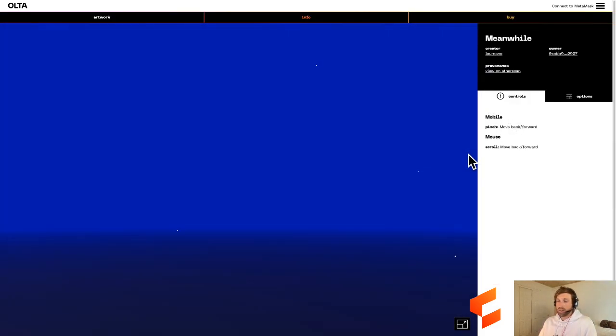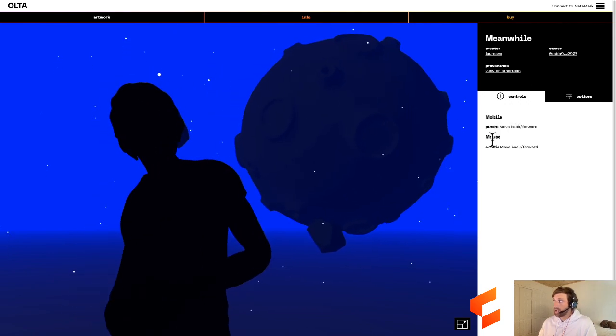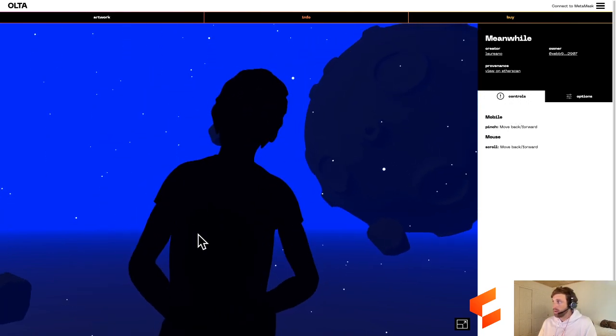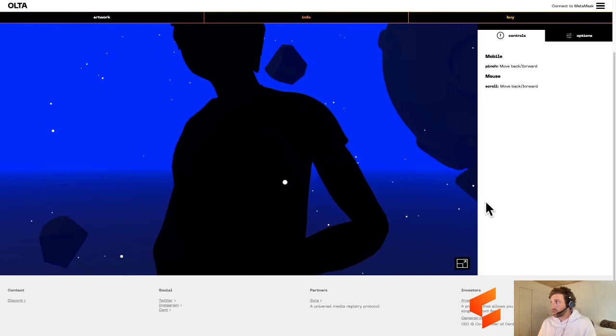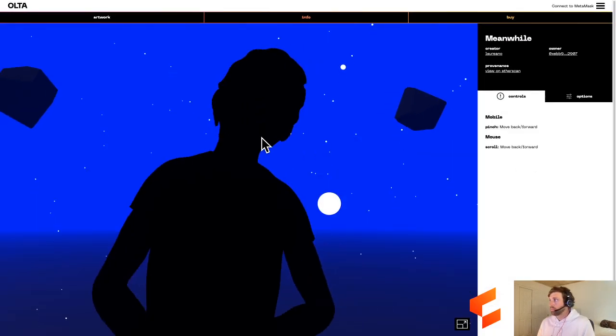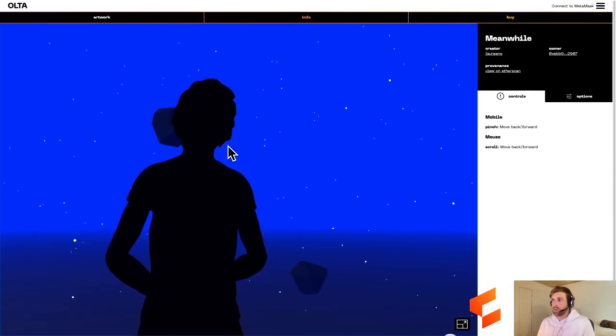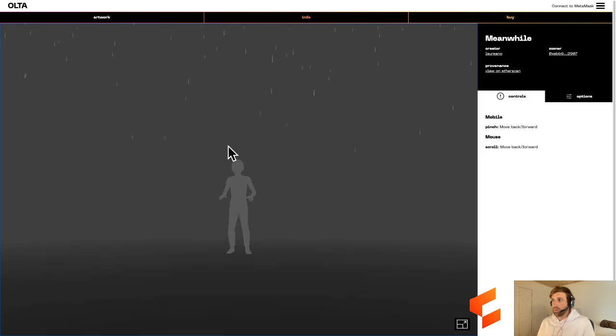All of these different NFTs have instructions for us on the right-hand side, and we can connect our MetaMask. On this one I need to scroll out, and the scenery should change. There we go - as I scroll out, another interactive NFT.